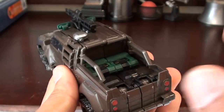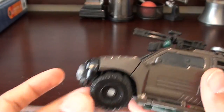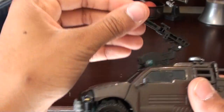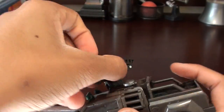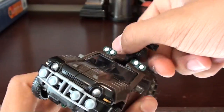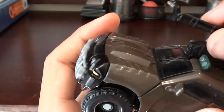Nice empty bed — doesn't look very much like robot kibble in this bed here, so I like that. Nice bumper, nice wheels. The machine gun here is articulated — it goes up and down, and you can lift this whole thing up and bring it all the way back. It's on a rotating joint, but the rotating unit is inside the car, so you could rotate it in car mode, but I don't advise it because the thing would start to come apart. Better to just keep it going up and down.